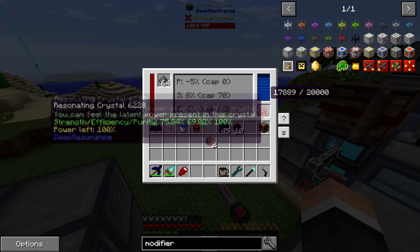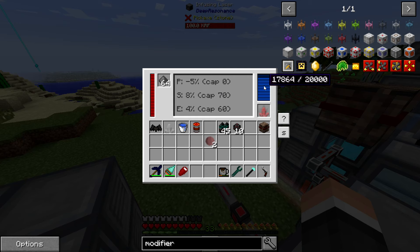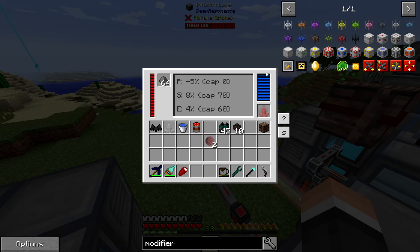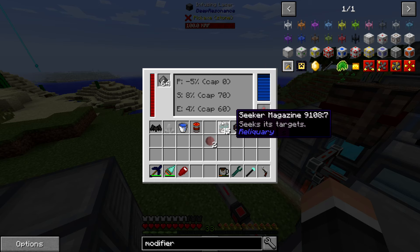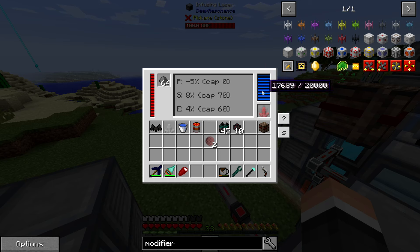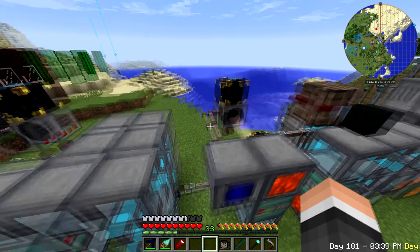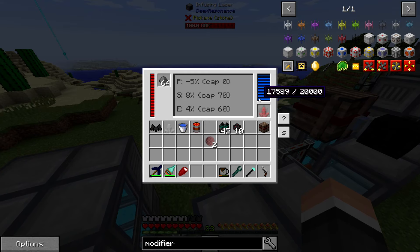I've got a ton of crystals so let's throw one in. I found out the crystal in here can queue up - this crystal has more than enough charge to fill it up, and more crystal can be added. I thought it was going to waste it at first until I did a test. So I'll be able to just queue up crystals and let them go in as needed, just making sure it's set to one at a time.